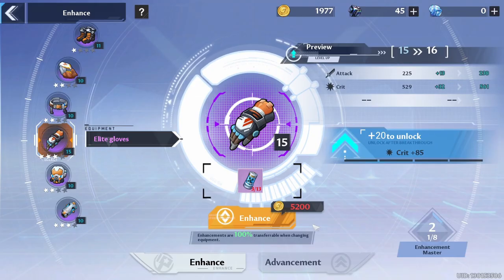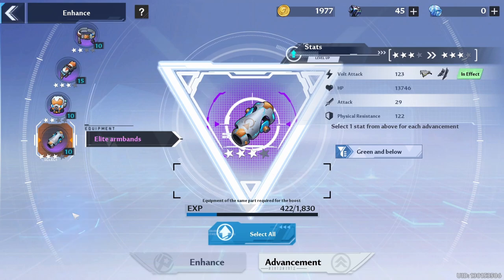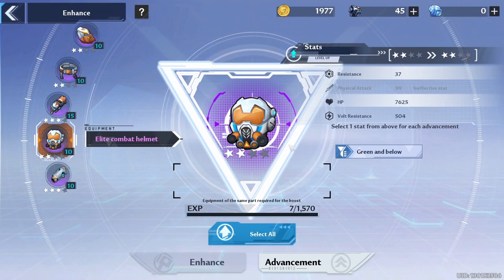Another way to get higher CS from your equipment is through Advancement. Go to Advancement and you can raise gear to different star levels. The only way to do that is by feeding other equipment of the same type. For example, for the Armband I need other Armbands, and for the Helmet I need other Helmets to level up its star.